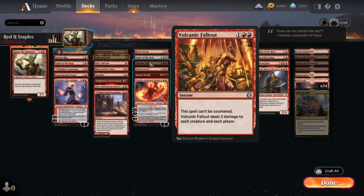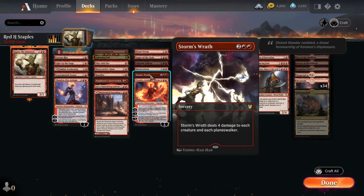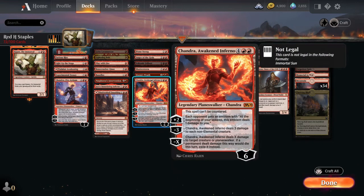Volcanic Fallout can't be countered, which is really good, and it does two damage to each creature and each player. Shatterstorm destroys all artifacts and they can't be regenerated. I said red has no hard removal — well, I lied, because they do have hard removal in destroying artifacts, and Shatterstorm is it. Storm's Wrath does four damage to each creature and each planeswalker. The fact that it hits planeswalkers too, plus just doing four damage to everything, makes it super good — a staple card in a lot of decks.